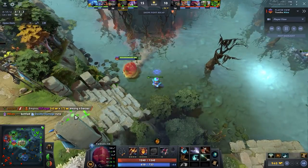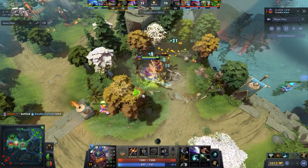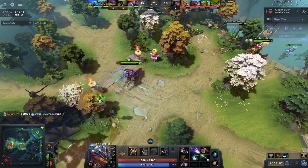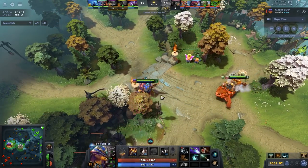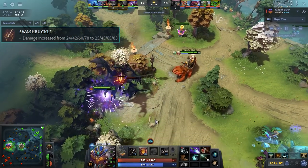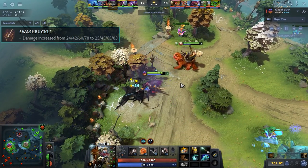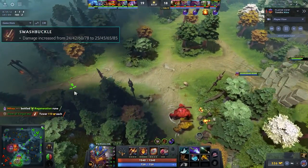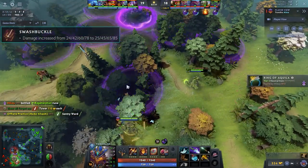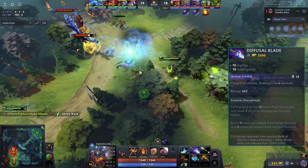This is being played across regions, so obviously people believe in it. You might be wondering what got changed about Pangolier that made him a better mid laner. It comes down to two main things. Number one, Swashbuckle was slightly buffed in damage — it went from 78 to 85 at max, a pretty decent change, and yes you will be maxing Swashbuckle in this build. Number two, Defusal Blade went from about 3100 gold last patch to only 2500.